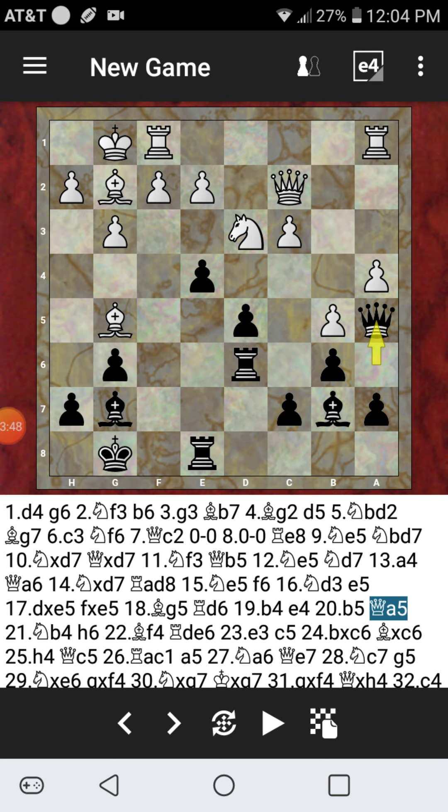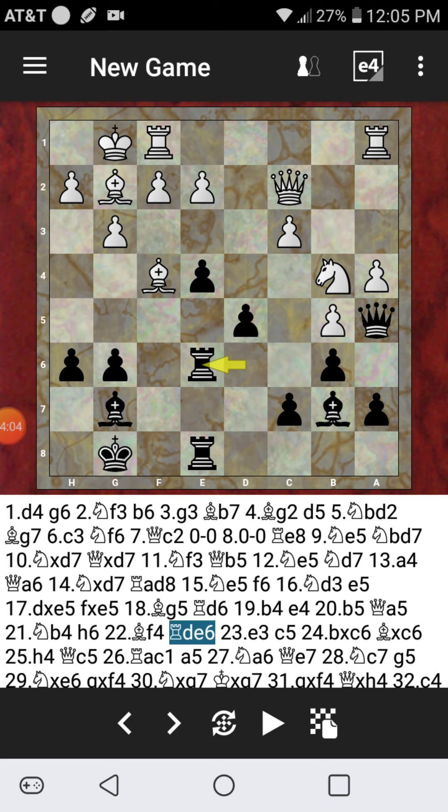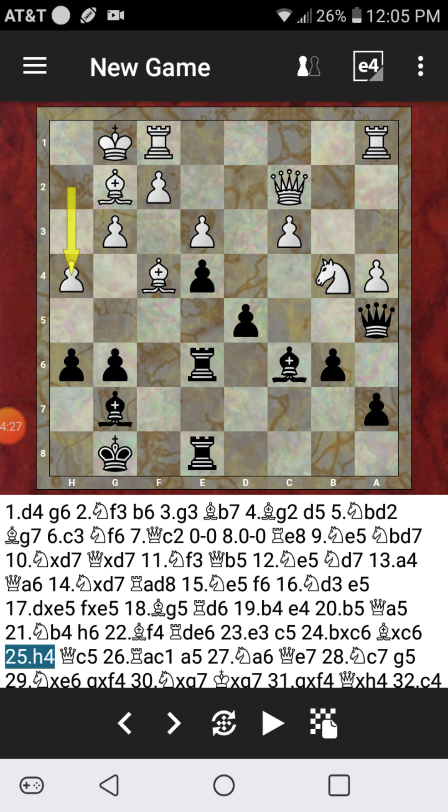Queen to A5 — obviously the only square. My opponent continued with Knight to B4. And after Knight to B4, H6, asking a question of the dark-squared Bishop. The Bishop is now attacking, after that H6 maneuver, the D6 Rook. Rook just swings over one square to the left. Rook E3 now — I have double Rooks on the E file. And C5, attacking the Knight on B4. After B captures on C6, now en passant capturing behind. We talked about en passant in some of the other previous videos. My opponent opted for that — it was the best move. After Bishop recaptures on C6, we have H4. And Queen to C5 — really the only move in the position.